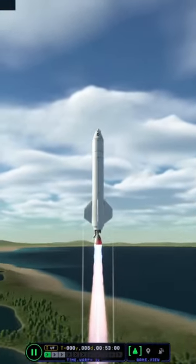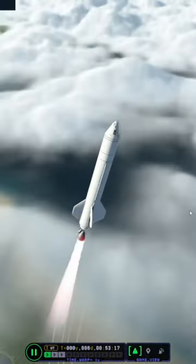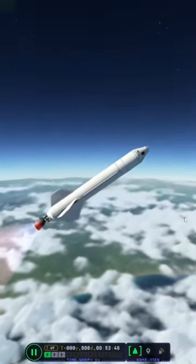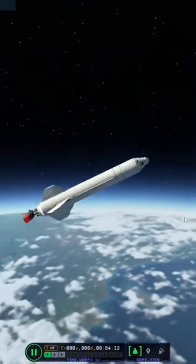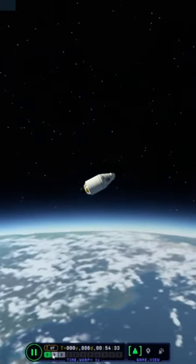First off, we're going to start off with getting off the pad, and then we're going to do a slight gravity turn. This is more efficient than just flying straight up and then trying to get into an orbit. You're just going to slowly turn towards the side till you get your apoapsis up to around 80,000.